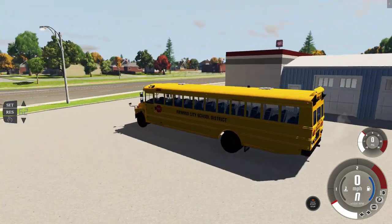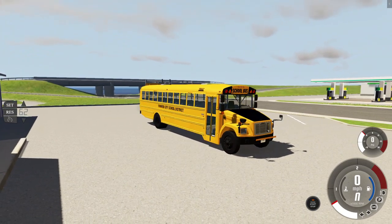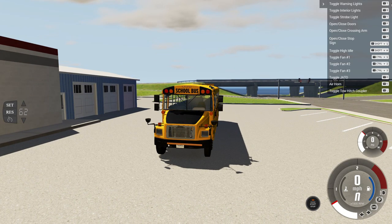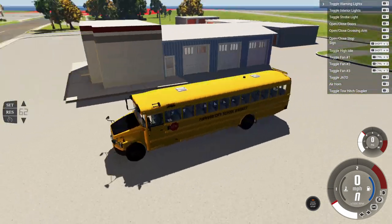As you can see here, it looks like a normal school bus, like a newer one. This is the modernized version. If you hit T, you can see up here — you're going to get warning lights, which are really cool.